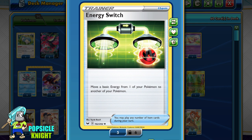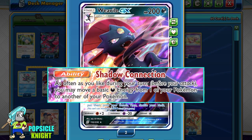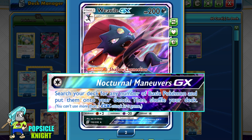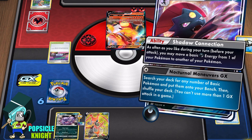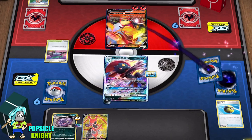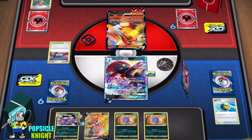In my initial builds I tried out Energy Switch, which is actually a really great post-rotation card. But instead of using this, I'm going to use Mawile GX. It has the ability Shadow Connection, which allows you to move or switch around basic dark energy in play between your Pokemon as often as you like. This will be our means to transfer energy that Moltres gets from the discard pile to any of our Weezing. And since this is our only GX Pokemon in the deck, you may choose to use its GX attack — Nocturnal Maneuvers GX — for 1 colorless energy, allowing you to search your deck for any number of basic Pokemon and put them straight to your bench.